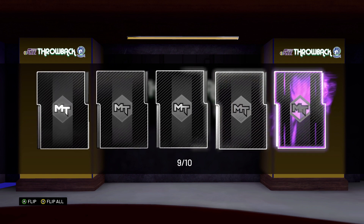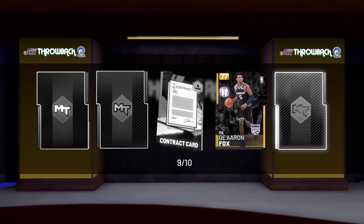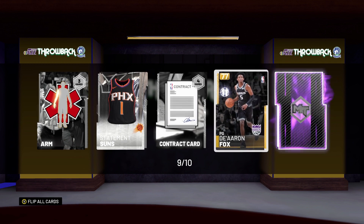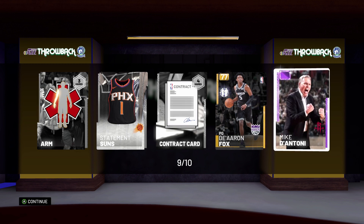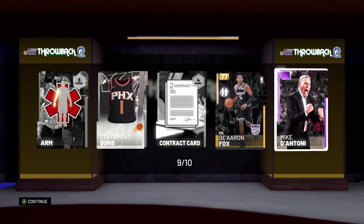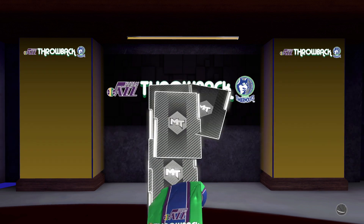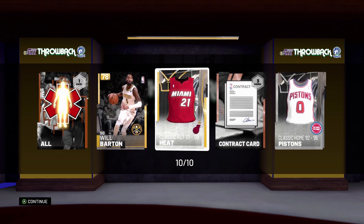Amethyst, bro! Amethyst! Oh my God, it's a coach. It is — you already have the player. What the fuck, bro? Mike, Dan, and Tony? Really? It's a coach. That's fucked up. That just broke my heart. They just put it up like that and then broke it.